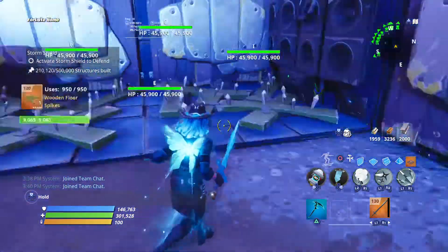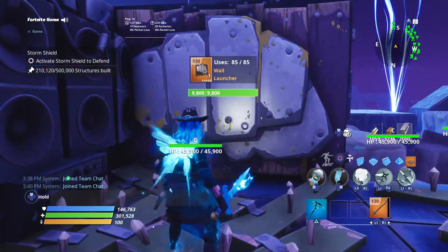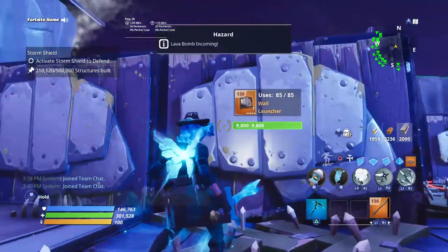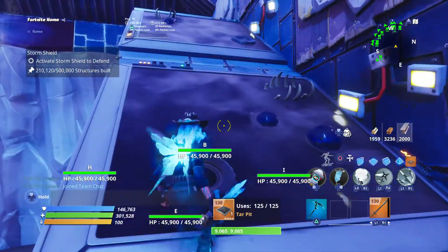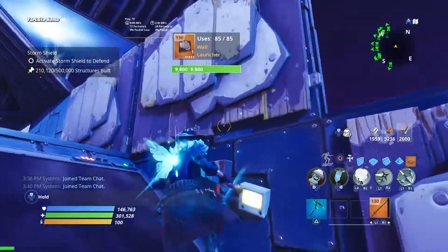Double wall launchers, double wooden floor spikes, and a sound wall going forward. We have another sound wall, one more wall launcher, then some floor spikes, double wall launchers, carpet tiles, and another wall launcher.